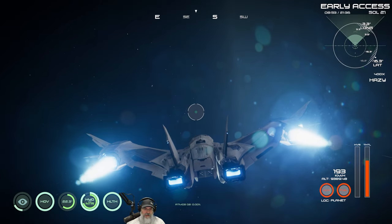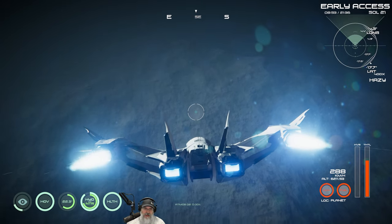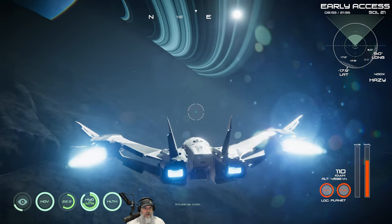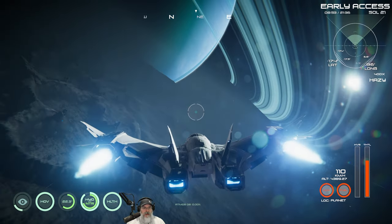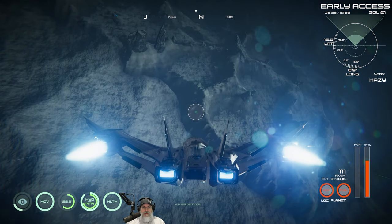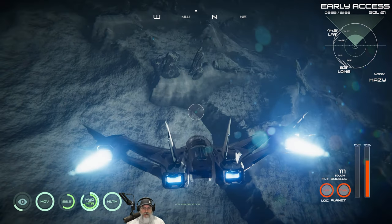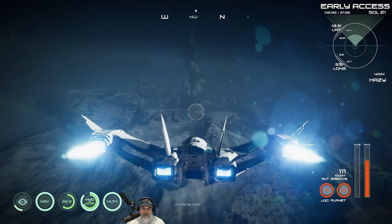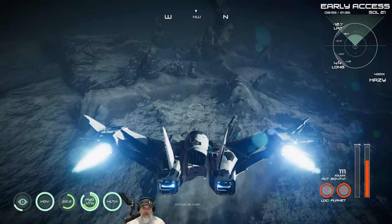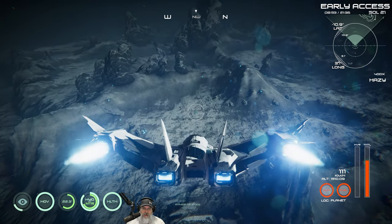We're going to enter the atmosphere of Lutari and it does a little animation. Just point your nose down and aim for the area with content, because all the blank area out here is kind of no man's land. The planets in this game are not spherical like in some games — they're kind of flat play fields. I hope they make that more realistic later on, but that's just the way it is right now.